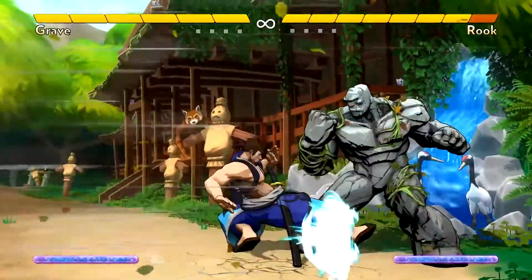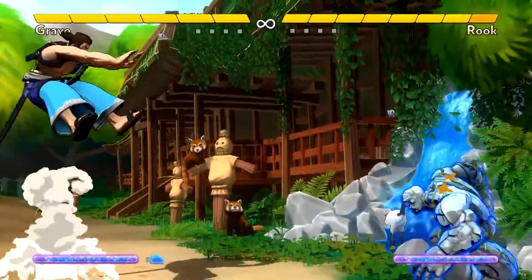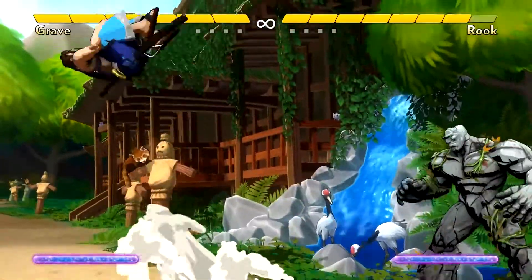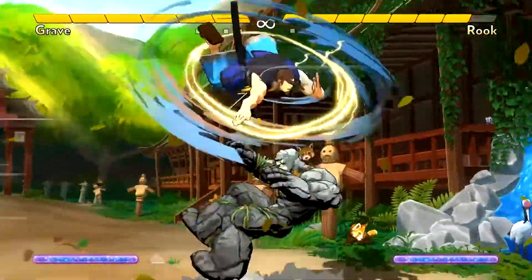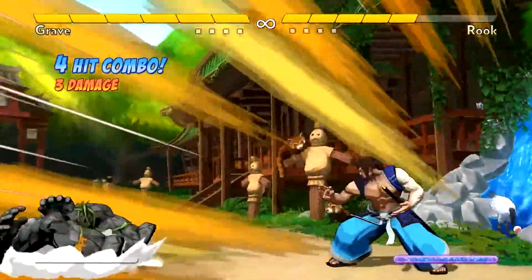Grave can take advantage of each burst of wind in two main ways. He can use it to intensify his keep-away powers, making it very hard for opponents to get near him, or he can go on the offensive with it. It blows himself too, so his jumps become huge and the lightning from his whirlwind is a real threat. If it happens to hit, he can juggle afterwards, including into his super.